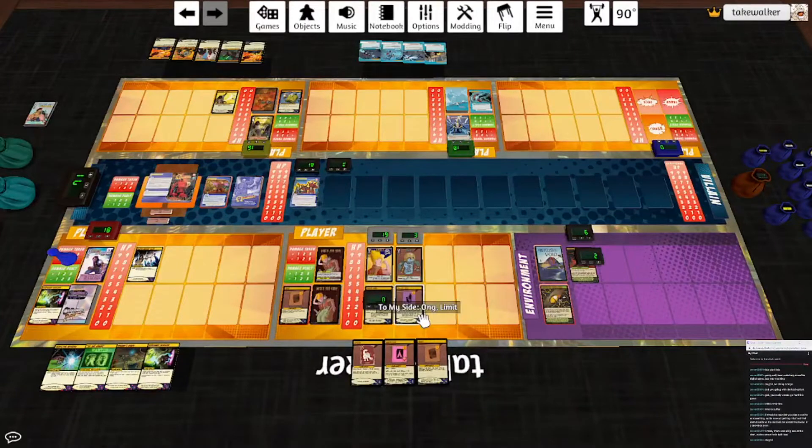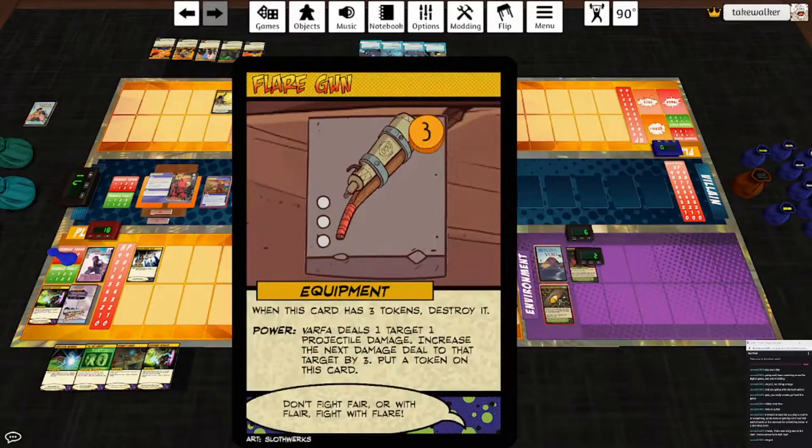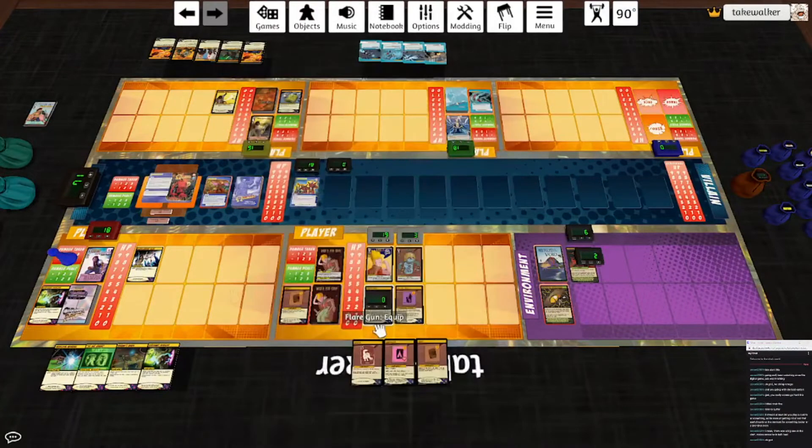I wanted to play To My Side — which is why I got the Flare Gun. The first time Varfa deals damage each turn, you may use Orhu's innate power. The power on this is: if Orhu is incapacitated, flip him, restore him to six HP, and Varfa deals herself three irreducible psychic. Let's use the Flare Gun — Varfa deals a target one projectile damage, increase the next damage to that target by three. Put a token on this card, she'll hit Omega for three. We can use Orhu's power which will hit him for seven. Token on the Flare Gun and draw a card. We've done almost 40 damage to him in one turn.